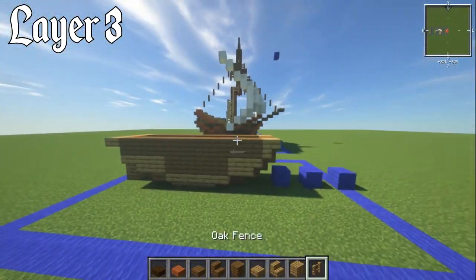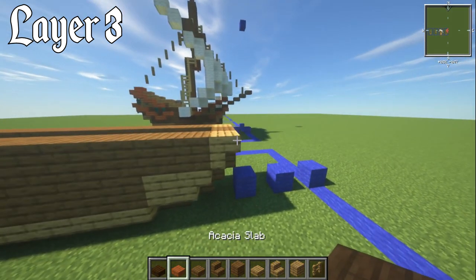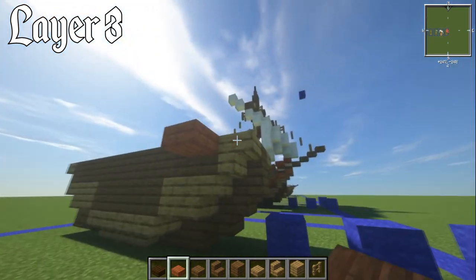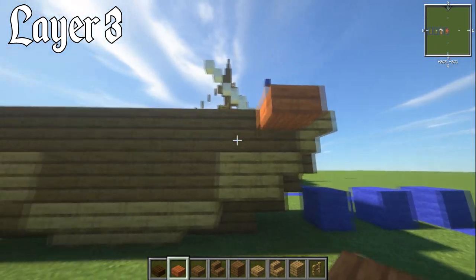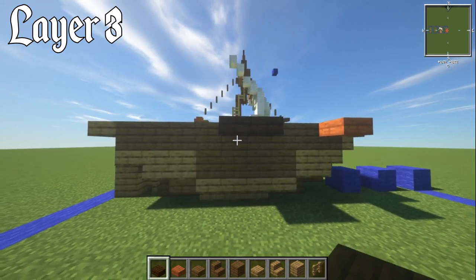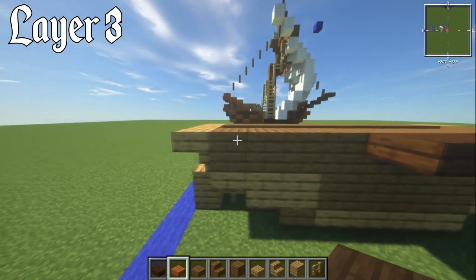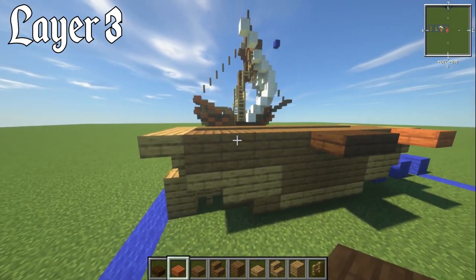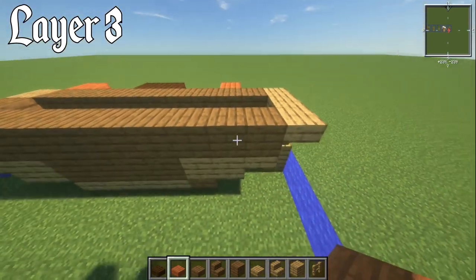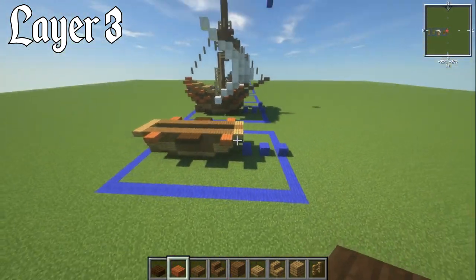On the other side, get that upside-down stair with oak, then switch to spruce planks directly on top of the last going all the way to the back. Now we're going to need a couple of new blocks: acacia slab and dark oak slab. Right on the front, have an upper acacia slab on the spruce planks block behind the oak stair. Leave a two-block gap and have two dark oak slabs — this is where the shrouds will go. Then acacia on the second spruce planks from the back. That's it for layer number three.